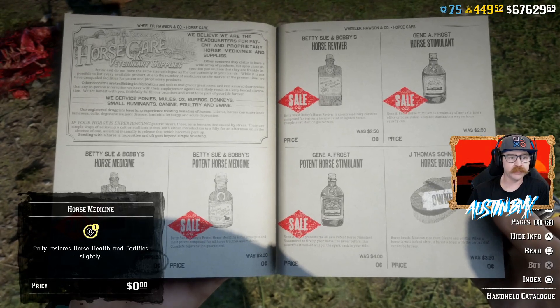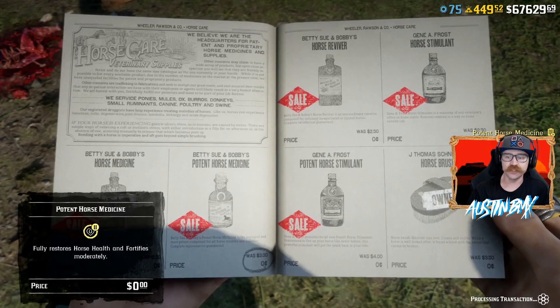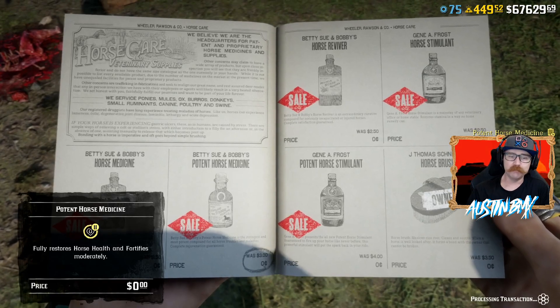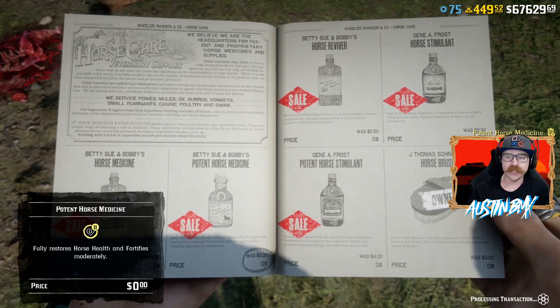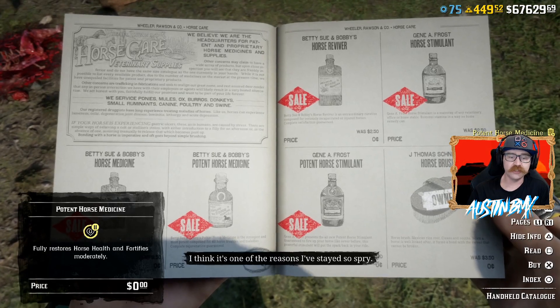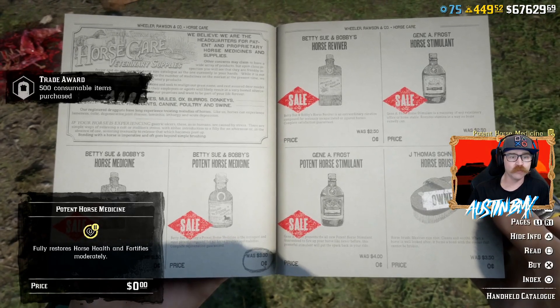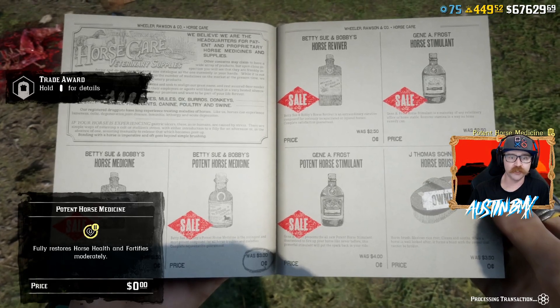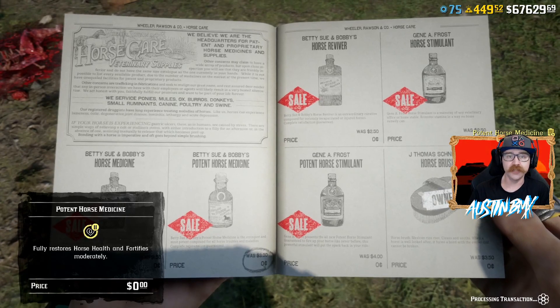You can go ahead and pick up any of these. Unfortunately you are going to have to push X every time — you can't just tap it rapidly. After a while you will get a 'processing transaction' warning, so you're better to take your time and tap it each time you see it. It's going to take probably 15–20 minutes to go through all five items, but it's worth it cowpoke — there's over $1,500 in free stuff this week. Go through all the potent horse medicine, potent horse stimulant, horse reviver, and horse stimulant using this method.